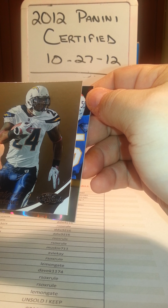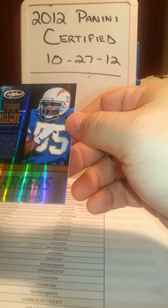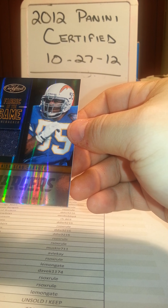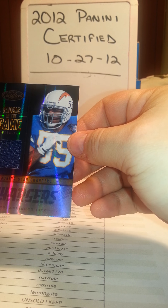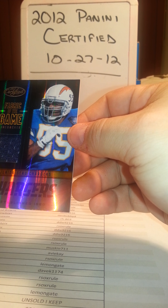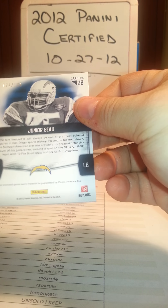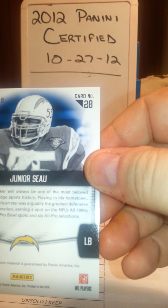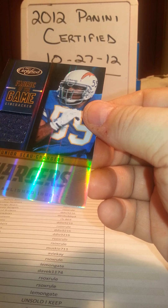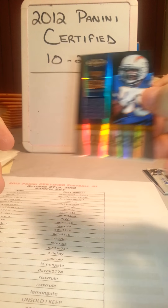And our hit - the final hit - boom, here it is. Congratulations to the Chargers - not only did you get a Dan Fouts Immortal, but you just got a Junior Seau Fabric of the Game card. I can only imagine these cards are much more collectible with his passing. What a shame. This card is numbered 194 of 199. Fabric of the Game Junior Seau - beautiful hit.